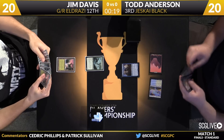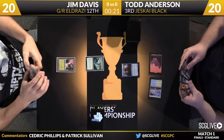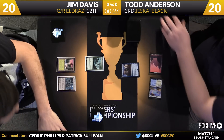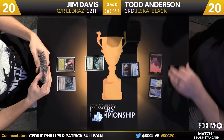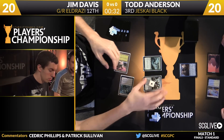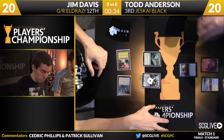No one knows this deck better than he does — very fluid with the play. Todd is a fast player under most circumstances, but especially with Jeskai Black, given the complexity of the decisions, the lands and so forth, Todd's pace of play is very impressive. And Jim with the Shrine into a Hangerback Walker — that'll come with a +1/+1 counter, so he's on the board a little bit early here.